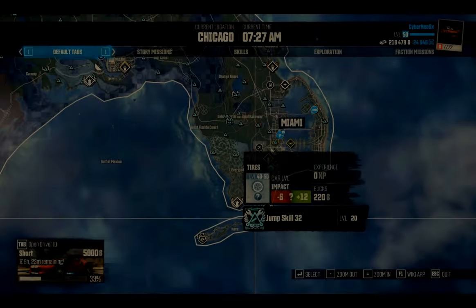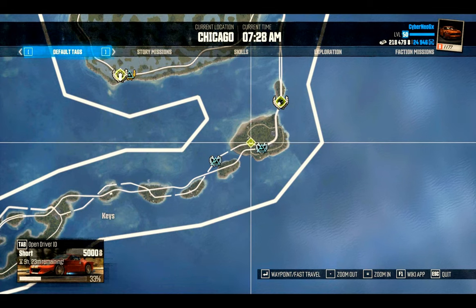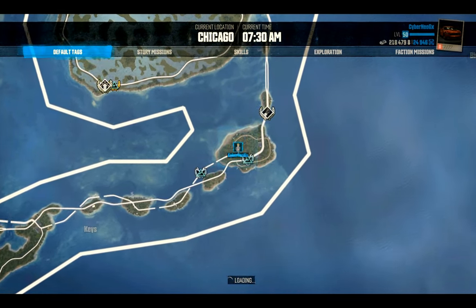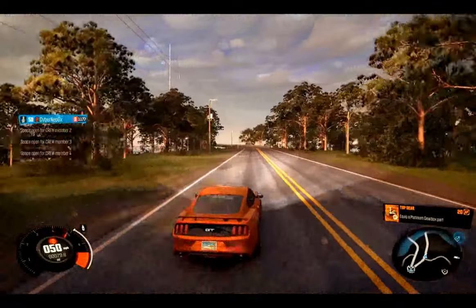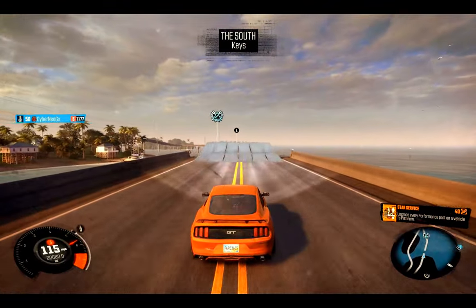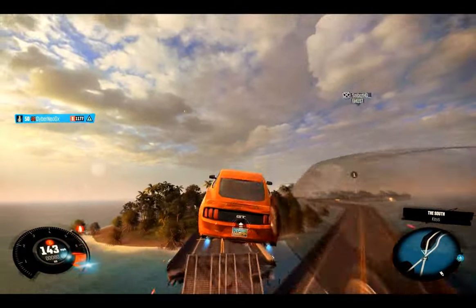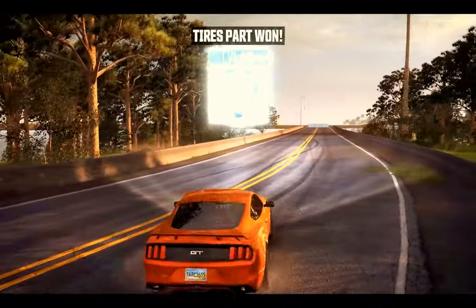Southeast of the map down by Miami, we're going to do jump skill 32. In my tutorial on how to do all the jumps, you can see I came back because I remembered making that video. Watch out for this jump when you take it — it's okay if you hit the walls, just don't fly off into the lake. Come up here, hit your NOS, and you'll be just fine. There you go — platinum for my tires.